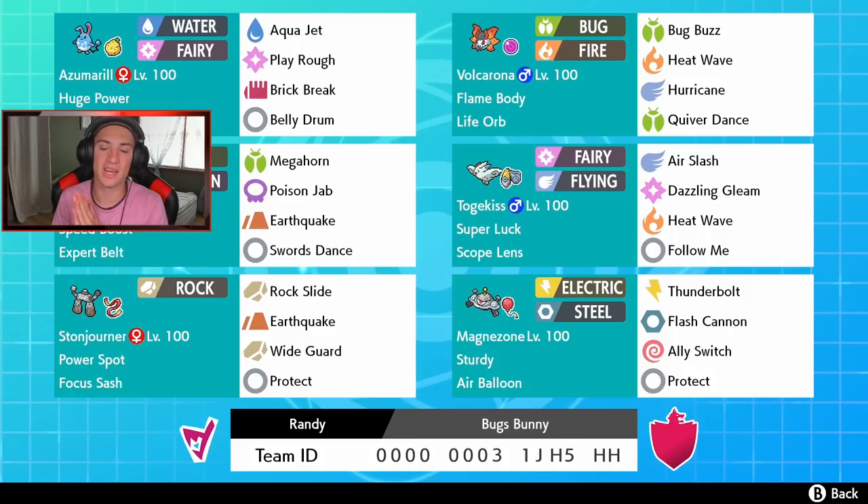Quiver Dance gives a plus one to special defense, special attack, and speed, and then we can absolutely get going. We got Scolipede with Swords Dance — plus two attack — rolling with Expert Belt and Speed Boost, so it gets plus one speed at the end of every single turn. Moves are Megahorn for STAB, Poison Jab for STAB, and Earthquake for coverage.